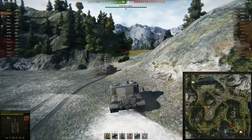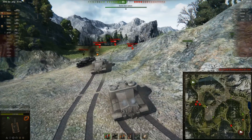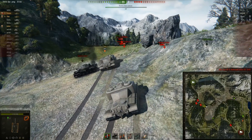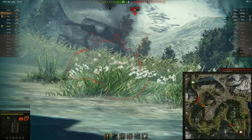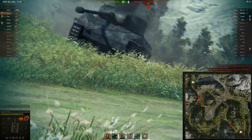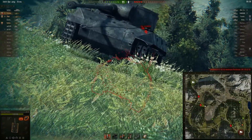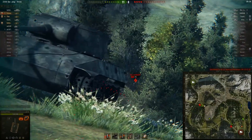I do digress a lot, don't I? As you can see the friendly base is under threat from three heavy tanks; there are only four enemies left however, so as soon as we deal with these guys it's pretty much game secured. This 226 pen, although seemingly low for its tier, is more than fine dealing with the lower plate of an IS-3.